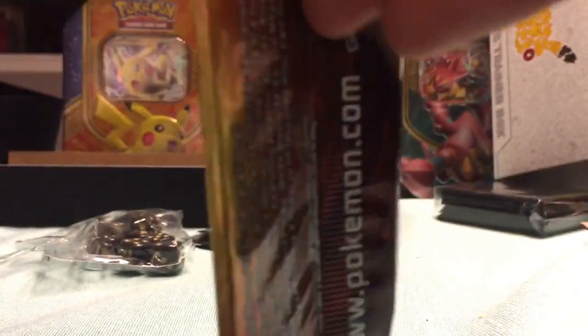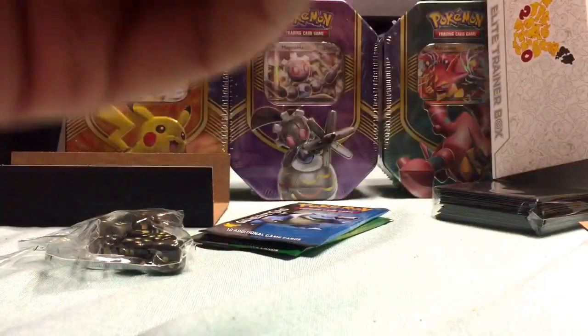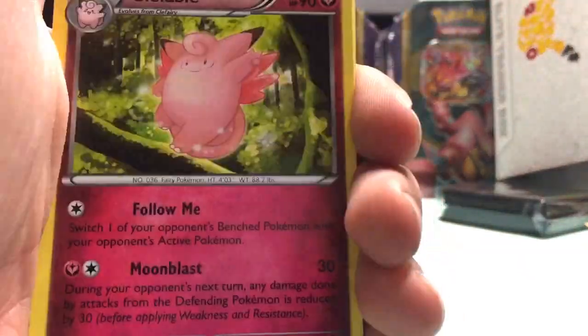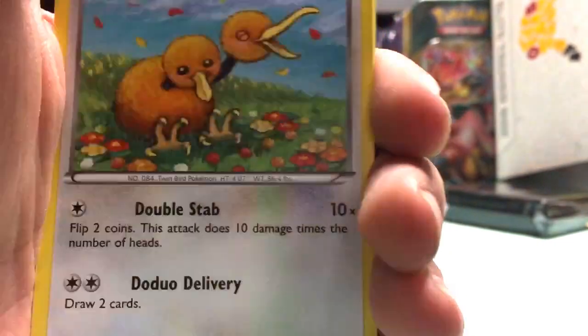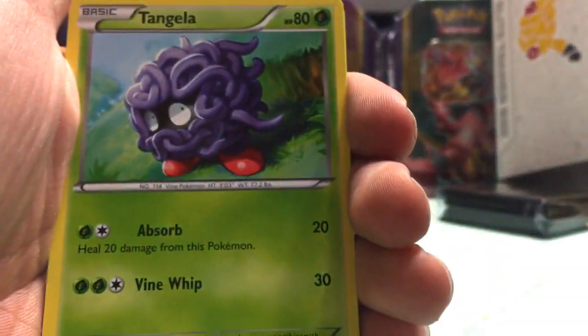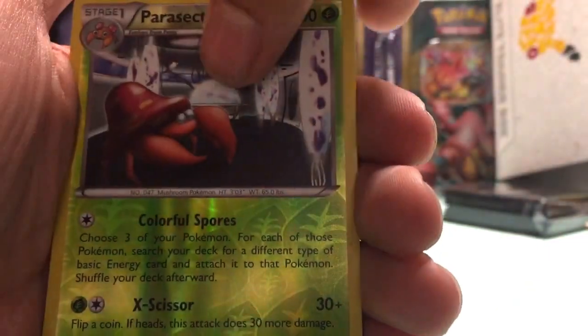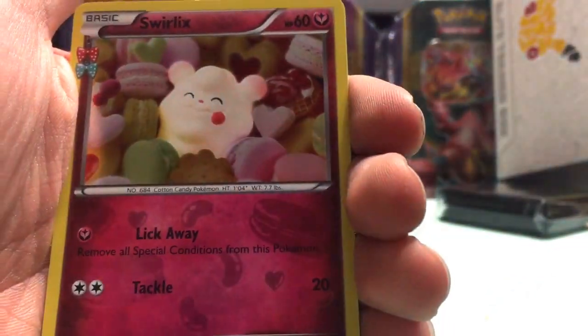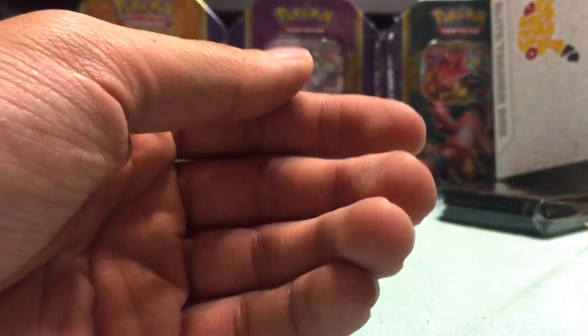Packs have always been so difficult to get open sometimes. Got a Raichu, Clefable, Eevee, energy, Doduo, Tangela, Gastly, reverse foil Paris, Swirlix, and a Gyarados regular rare.